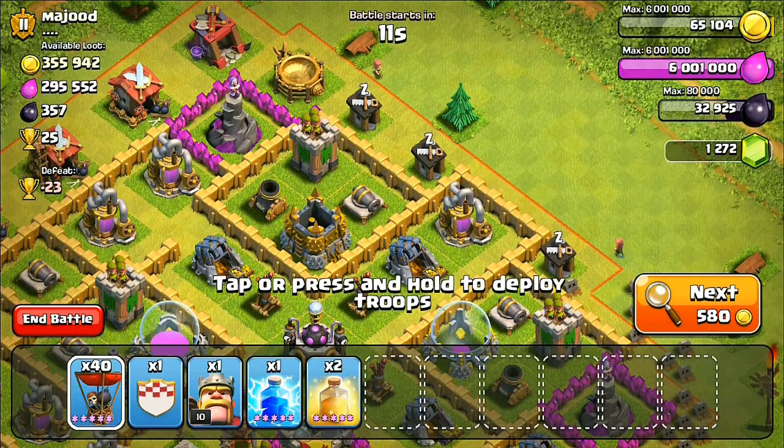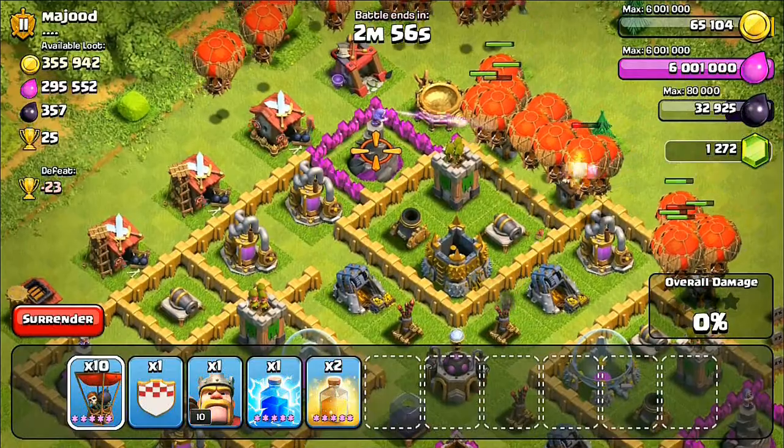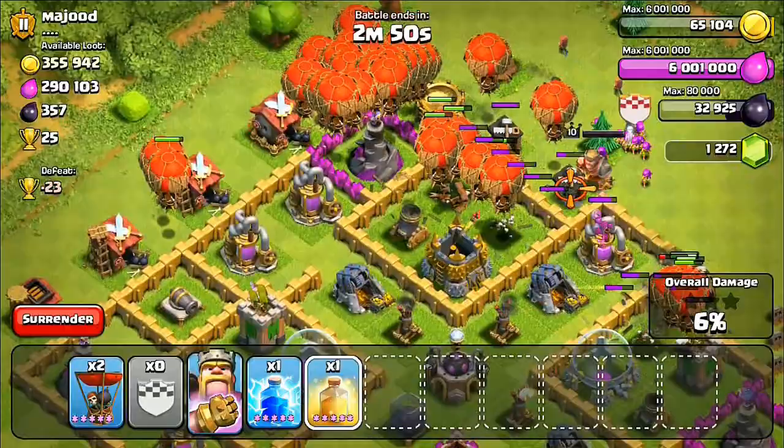The best attack strategy for balloons is I always drop down a few first to see if there's any mines right there. Luckily he didn't have any mines, and then behind him I just spam the rest.